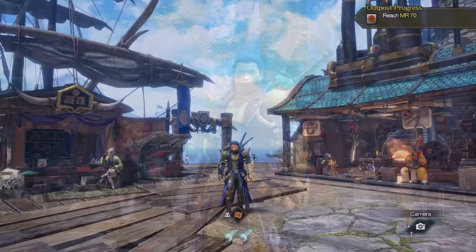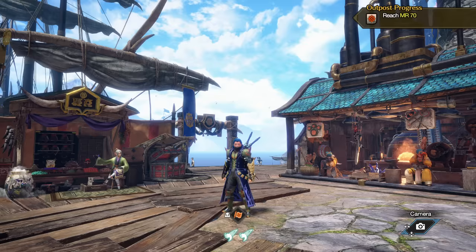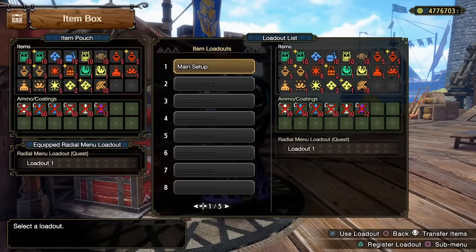When it comes to being a better Master Rank hunter, there are two sides to this coin: what you do before and outside the hunt, and what you do during the hunt. Both are going to make a big difference. We're going to start with what you do outside of the hunt, such as having a proper, efficient, and effective main setup — a loadout that you run into every hunt.